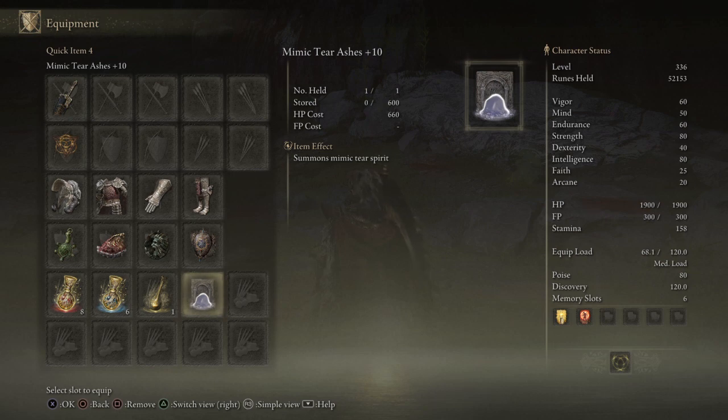Mind is at 50 — nobody ever puts points into Mind, but I did. As of right now 50 is plenty and gets me enough FP to cast Star Caller Cry during major boss fights at critical times. Endurance is at 60 because dodge roll, carry capacity, and stamina are all important. I'm not primarily a stamina build — I'm kind of a hybrid, which is where you see those two massive 80s. 80 isn't 99, but it's 80, and that's in both Strength and Intelligence.